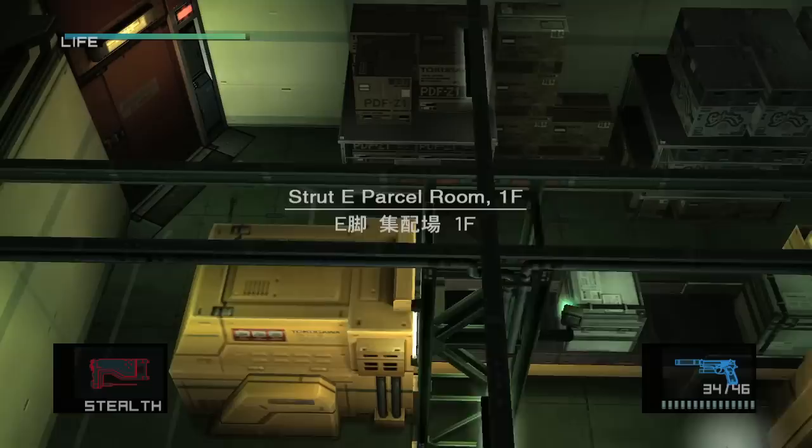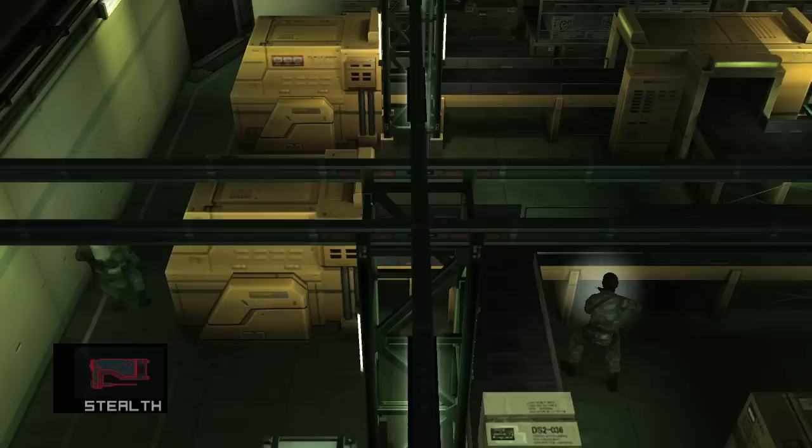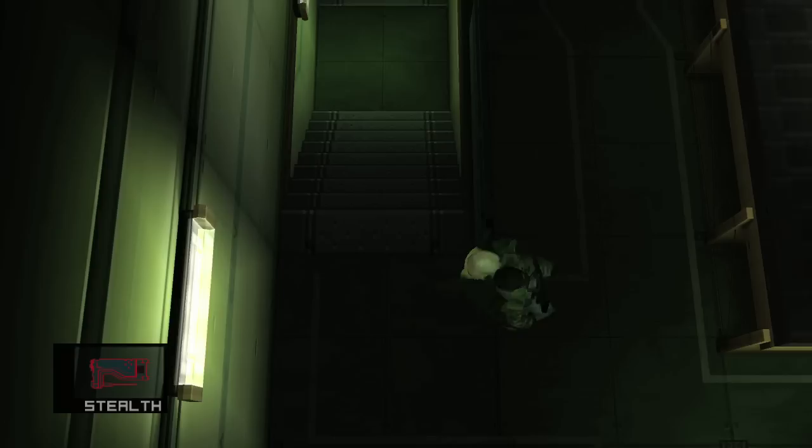I recommend chokeholding this guy and bringing him back, because there are two other guards who will pay attention to this area. When you unequip your Stealth Suit they will investigate and call for backup. I like bringing this guy all the way to the staircase right here — that's a pretty safe zone, where you get the last guard on very easy at that level five door.